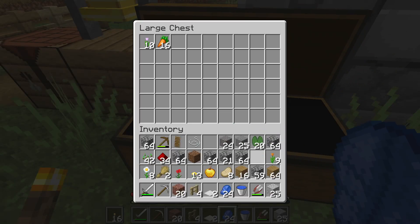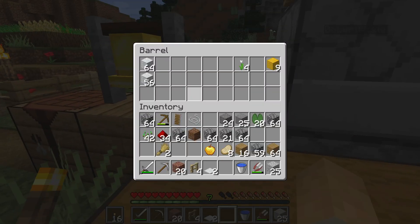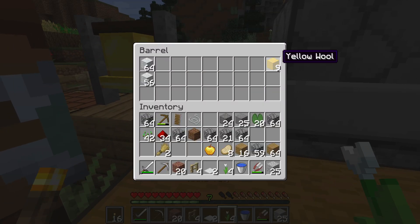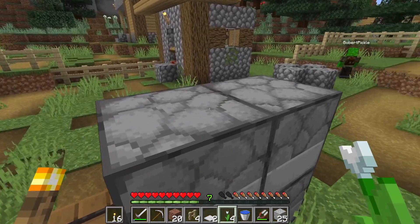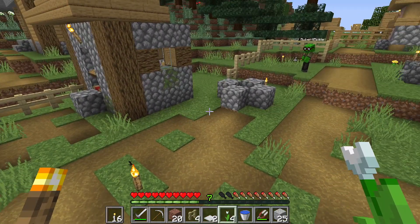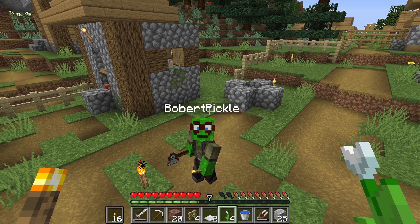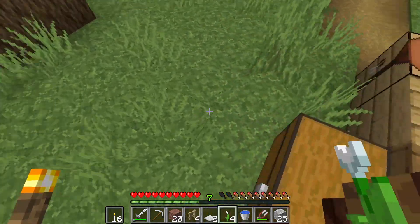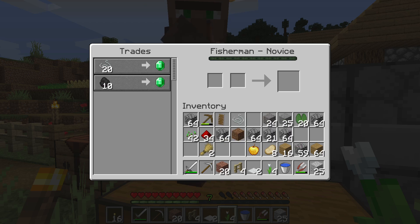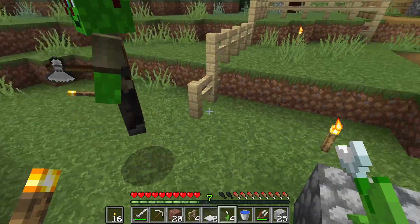I'm just getting rid of all the other workbenches in this area. The villagers can't get out, can they? Yes they can — why is there a massive hole in the fence here? Was that you? It might have been. Can't remember why I would do that. This guy — and there's a creeper that's blown up here, that's what's happened.